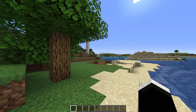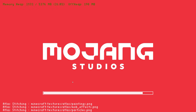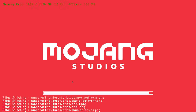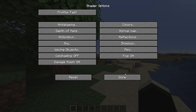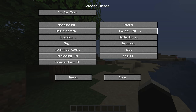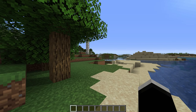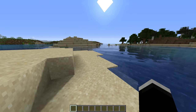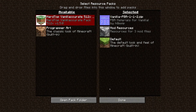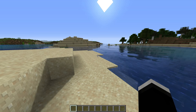Next up, we're going to be using a combination of Sildur's Enhanced Default and the Vanilla PBR Resource Pack. This is also going to have some pretty vanilla-friendly visuals, although it's definitely adding a few more things than the previous tweak. Once the shader's loaded, go ahead and select Shader Options and enter the Anti-Aliasing section. I've personally turned on TAA because I think the visual boost is worth losing a bit of performance, but this is really up to you. After this, enter the Normal Maps section and enable RP Support.